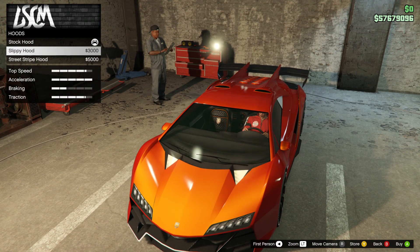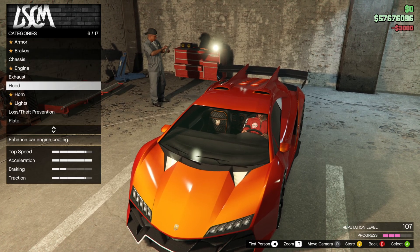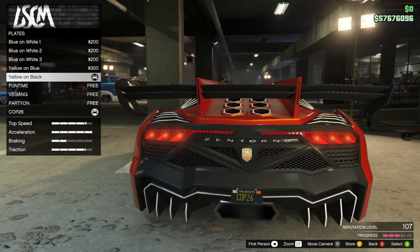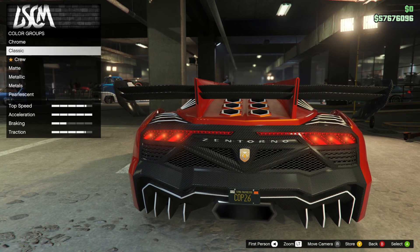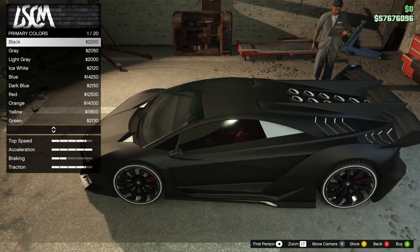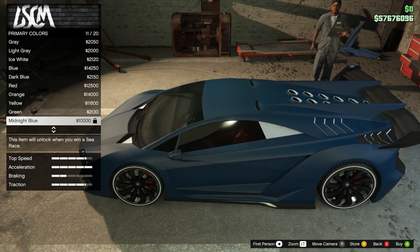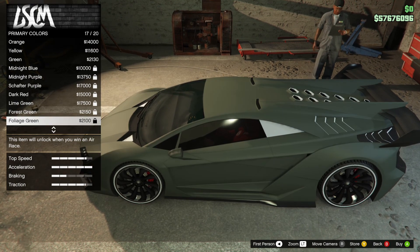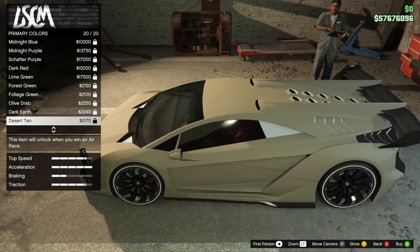Can we change the hood? We could put a stripe on it - I don't want a stripe. The slippy hood is a bit cleaner, why not, we'll do that. This is basically a Lamborghini Elemento. We've got a plate, we've got a respray. We haven't really got a lot of customization so let's have a look at the matte hood. They had a black one on the prize ride so maybe we can go for a matte color. I'm coming from a metallic - that's dark red.